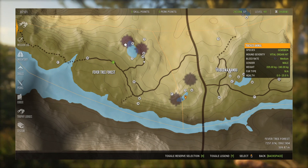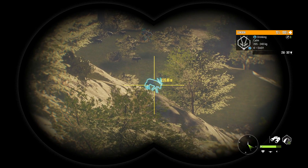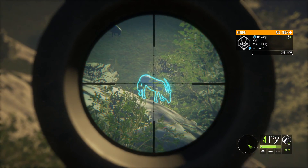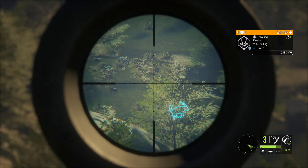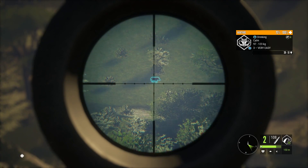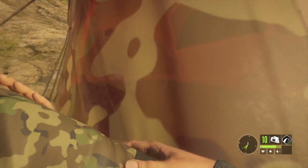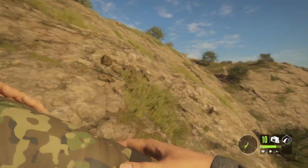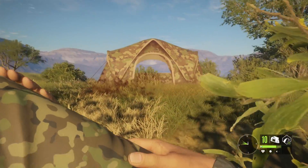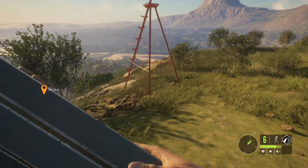We'll fast travel to the lodge and walk down. We might actually be able to get both gemsbuck in this zone because they're pretty spaced out - if we shoot the closer one first, the farther one probably won't hear the shot. That's him and this guy doesn't know anything happened, so we'll harsh shot him. To be able to carry the tents and tripods I can only get one gun, and that's the 300 because I want to be able to get lions once the gemsbuck are done drinking. We'll get the tent up on the flat and put the tripod kind of in the middle because sometimes you get gemsbuck drinking on the other side as well.